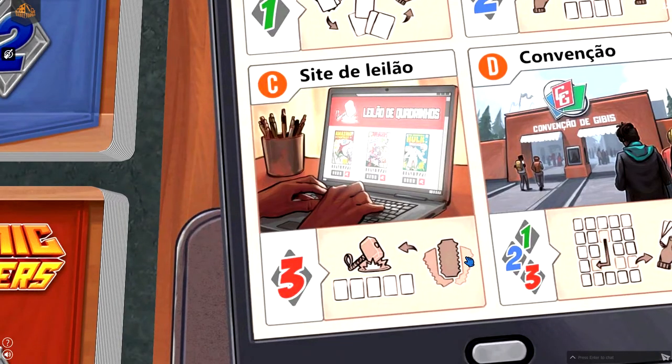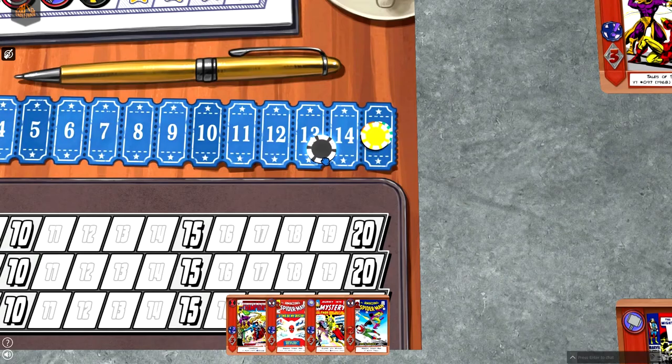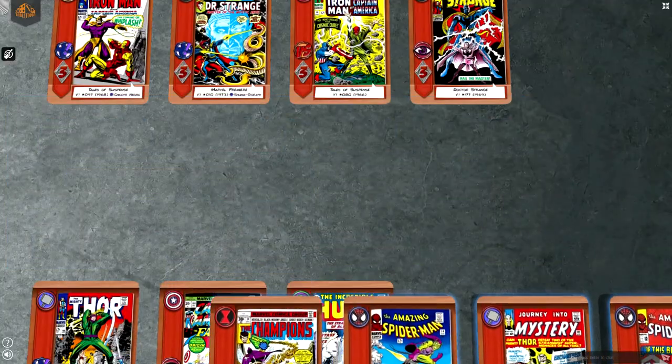In the website, players get rare and valuable comics from the 60s and the 70s, through a turn order until past auction, where the player with the highest bid gets the lot being auctioned.